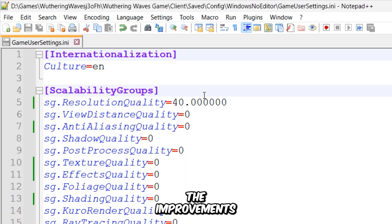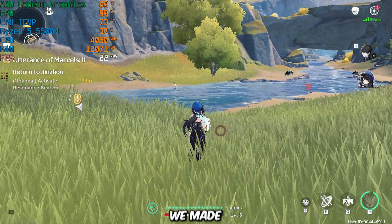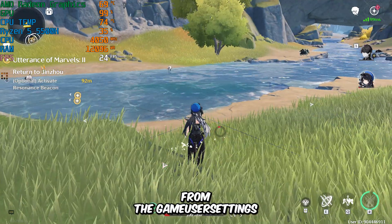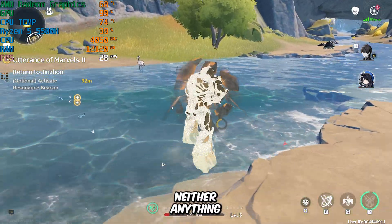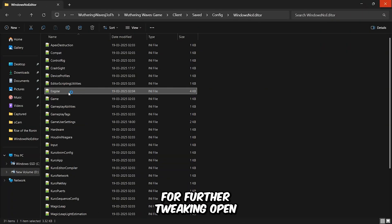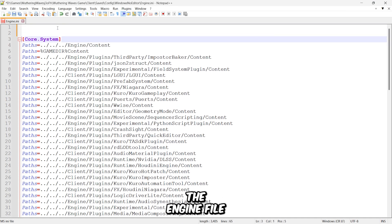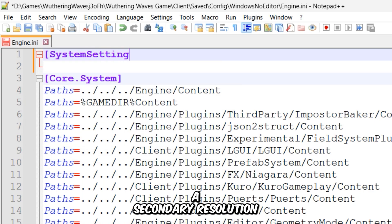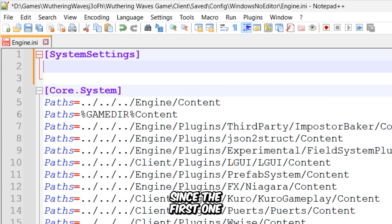Now let's check the improvements. It seems that the changes we made earlier didn't take effect, as the Resolution Scaler from the game user settings file isn't working — neither is anything else. But don't worry, I've got you covered. For further tweaking, open the engine file using Notepad. Here, we'll manually add a Secondary Resolution Scaler variable since the first one didn't apply.